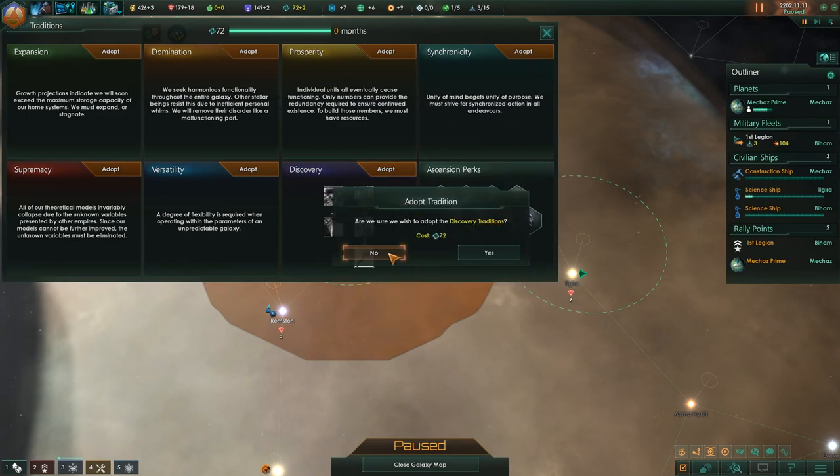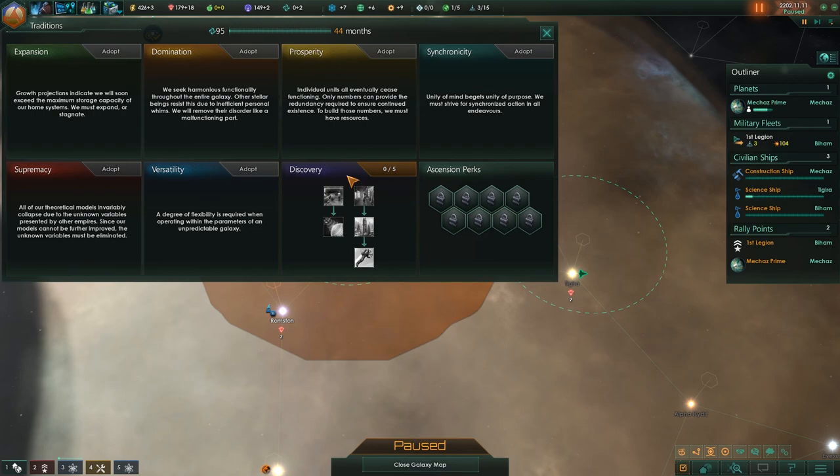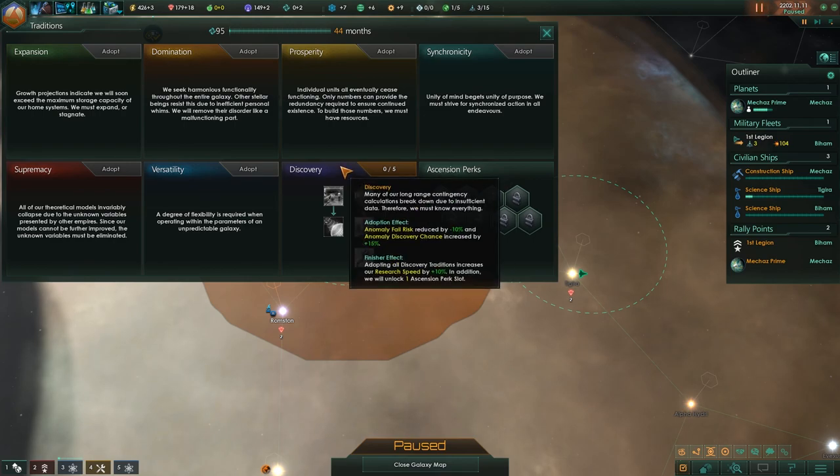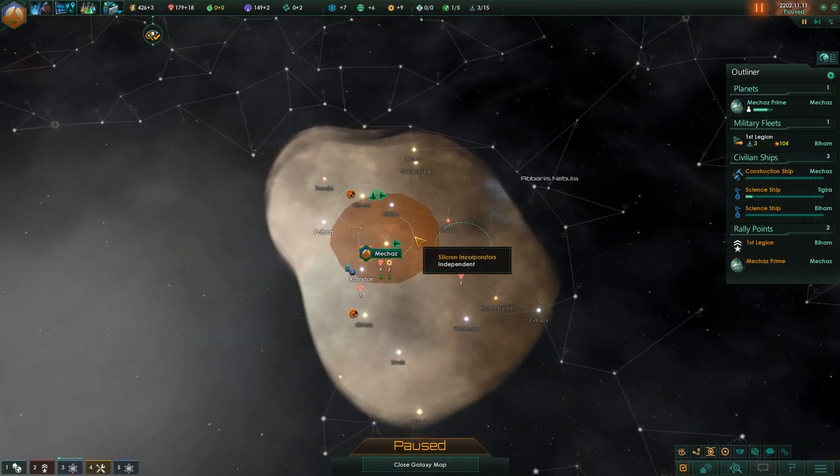I'm going to go for discovery. I would like to adopt discovery. So now we have anomaly fail risk reduced by 10% and anomaly discovery chance increased by 15%. We got this early so it's very useful. But now that we've made that decision, I've kind of used up all of our time. I want to thank you guys very much for watching — I hope you're enjoying this series so far. Don't forget to subscribe if you want to see more from me, and leave a like if you want to directly support my channel. I love you all very much — I'll see you next time. Bye-bye.